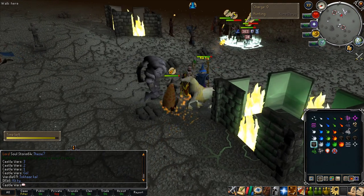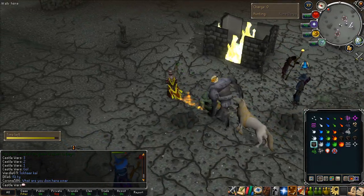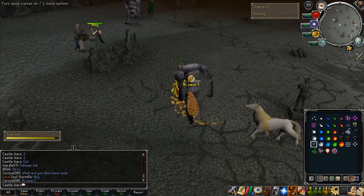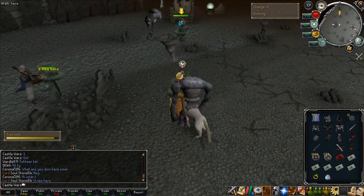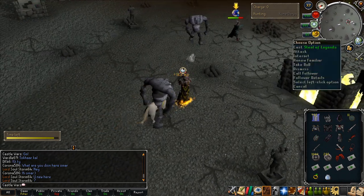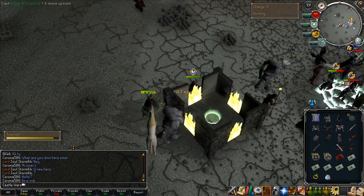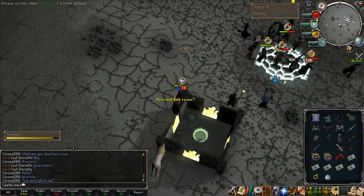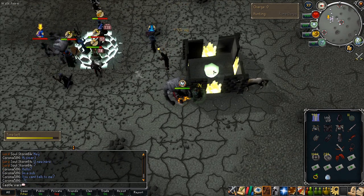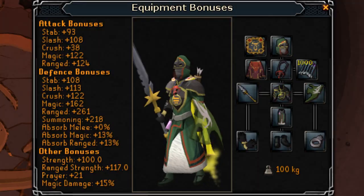Now that I've talked about what hybrid armor is, what stats it gives, and how you get it, I'd like to give a few more specific tips on setups I've found very useful with it. First, I almost never use Vanguard because with the negative mage defense, you get owned really easily by mages — and that's worse because chances are they're going to be freezing you. If you ever find a situation where there aren't any mages though, Vanguard's amazing.